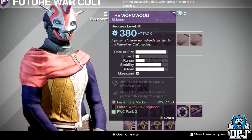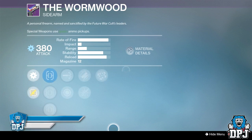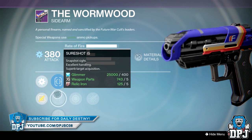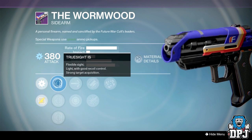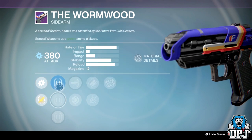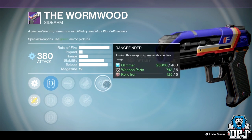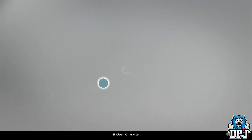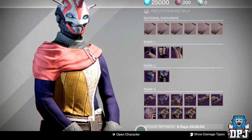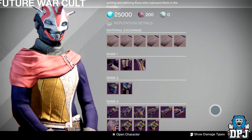We all know about the Wormwood — this thing is absolutely on fire in PvP at the minute. We've got Quick Draw, Sure Shot — probably the best sight you can get — and True Sight. We've got High Calibre Rounds or Snapshot, Cascade or Feedstock with Rangefinder. Quite a decent roll on that Wormwood if you are looking for a sidearm for PvP, though I don't recommend it because PvP is definitely overrun with sidearms at the moment. The Leksis is better in my opinion.